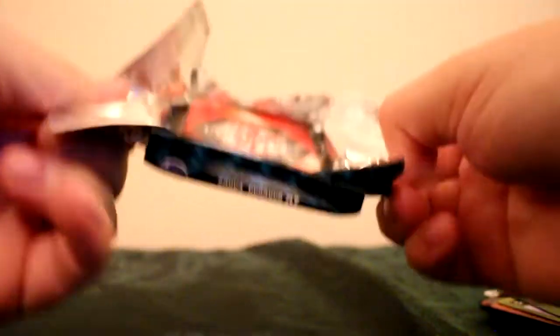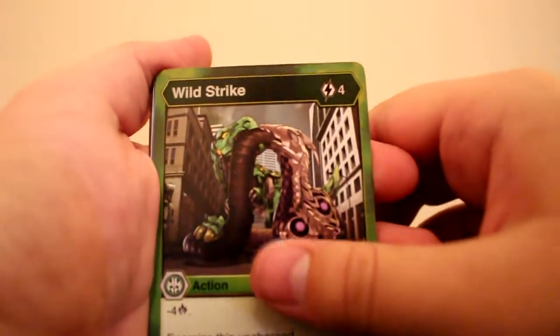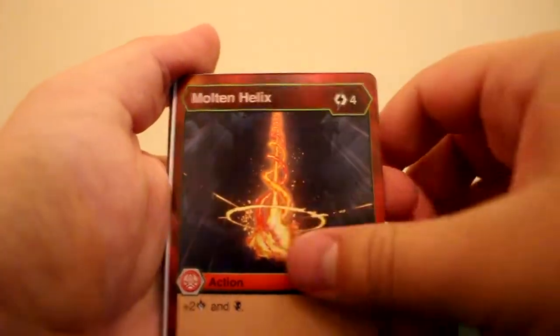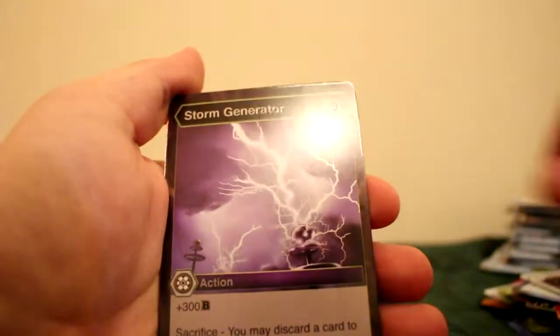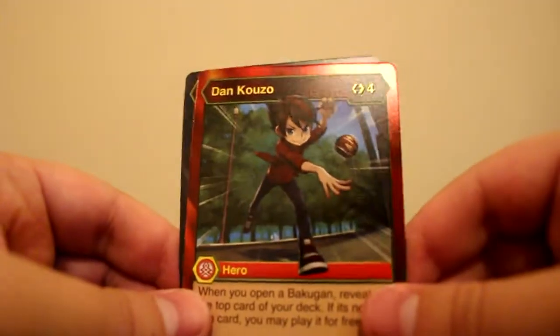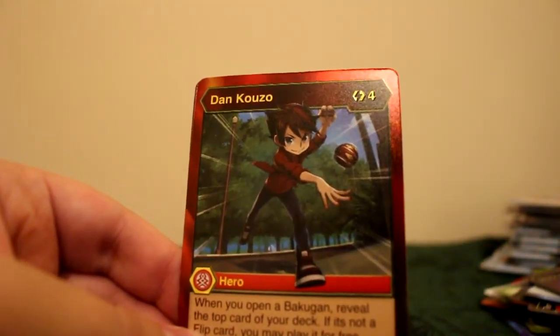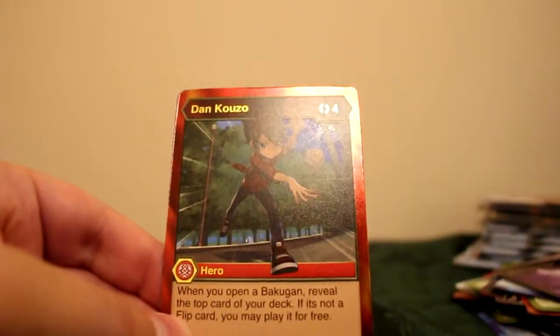Next pack: Wild Strike for our first card, Counter Aggression, Counter Haos, Strength of Maxator, Molten Helix, Fragile Flight, Umbral Slash, Storm Generator. Then Dan Kuzo — Bakugan Elite! These packs are insane. Bakugan Elites aren't meant to be this common and we've pulled a heap of them so far. Then Might of Night in our reverse. Dan Kuzo is a great card — can't wait to build a good deck around it. Three would be optimal.